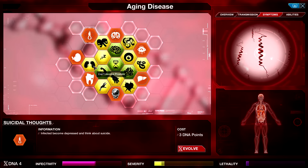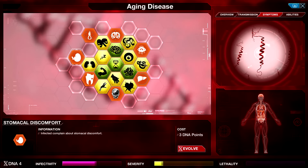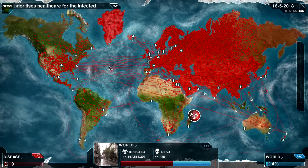Suicidal Thoughts — okay, this is where we start unlocking some lethality if I want it. Stomachal Discomfort: infected complain about stomachal discomfort. Cataracta — I've always just heard it as cataracts, but okay. Reduced vision makes research even slower — sure, we'll go for it. There we go.